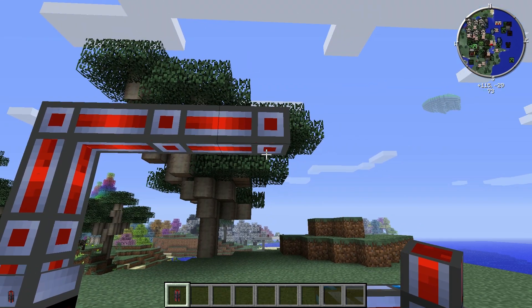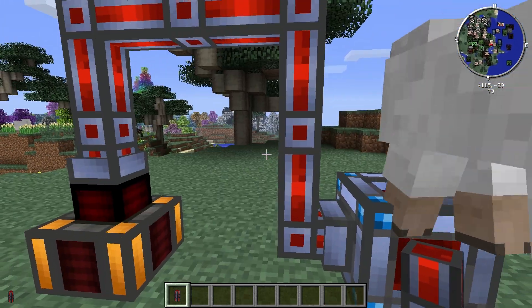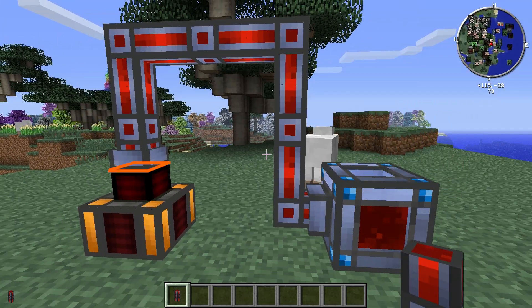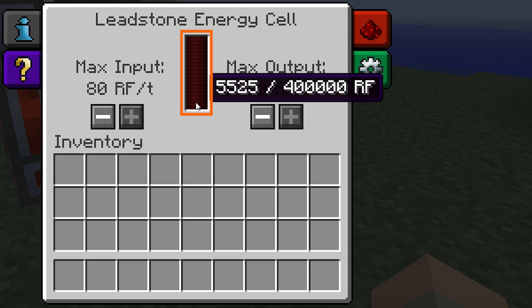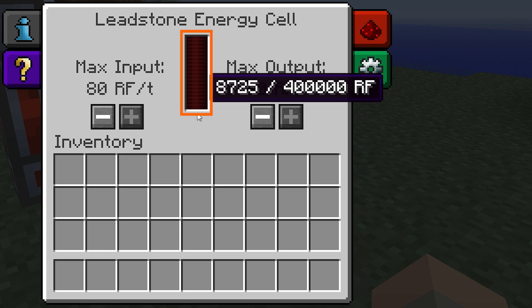I'll connect it to a nearby leadstone energy cell, remembering that the power will only come out of this face on the dynamo. By right-clicking on the leadstone energy cell, we can have a look at its interface. The redstone flux that the steam dynamo has generated will show up here in this bar. You have to hover your cursor over the bar to show the exact energy amount. If the amount is below 20,000, it simply won't show up on the bar, and at a glance you might think that there's nothing in there.